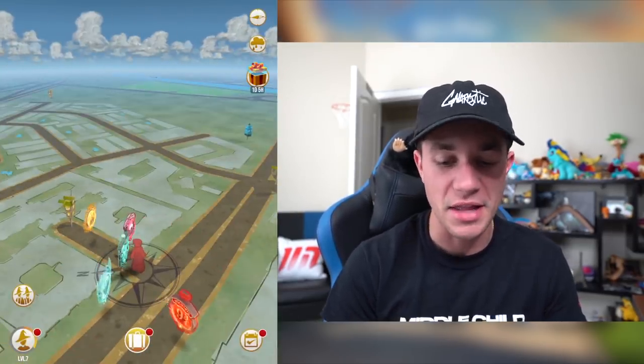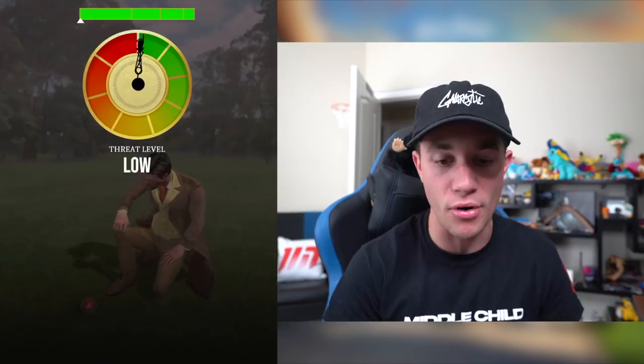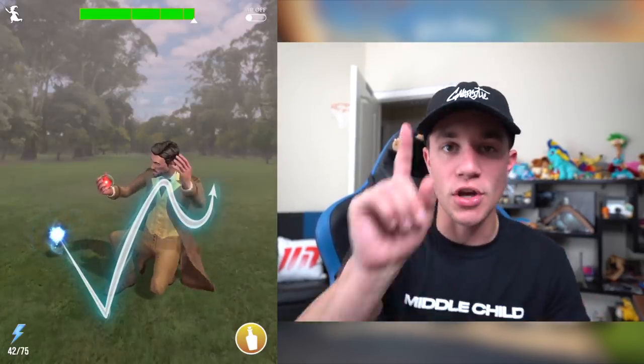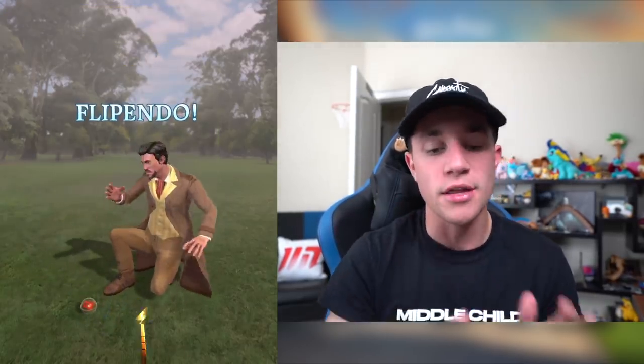And then we're gonna actually cast a spell. Let me just give you guys a taste. Which one's a fun one? This one's a fun one. Alert! A wizard confoundable is guarding a remembrall. Threat level low, which means it's gonna be pretty easy. And this is how you cast spells — you use your finger, you click, and then you drag and you trace. The quicker you do it and the more accurate you do it, the better the spell cast is.